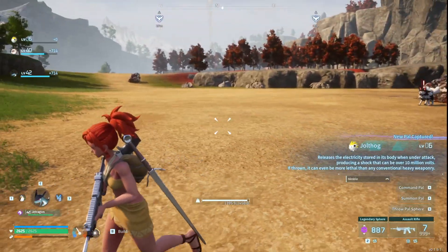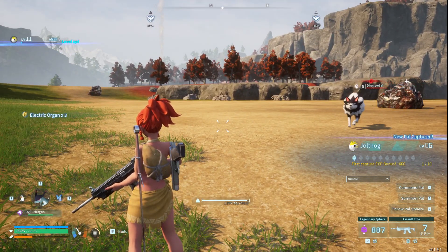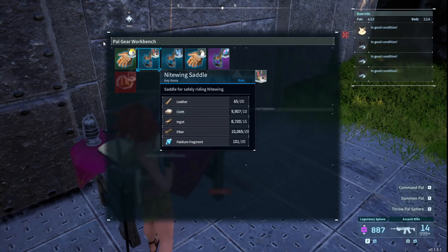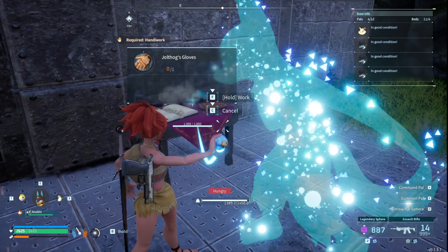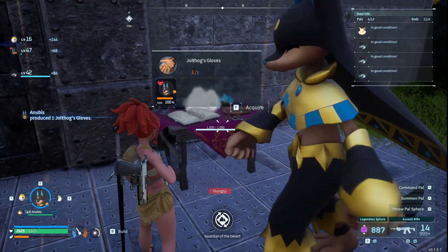So the first thing you're going to need is a Jolthog. If you haven't found one yet, go to this area here and quickly grab one. Next, you're going to want to make a saddle for your Jolthog so that you can use the ability. You can also speed this process up if you have an Anubis equipped — just throw him out and it will be done in a flash.